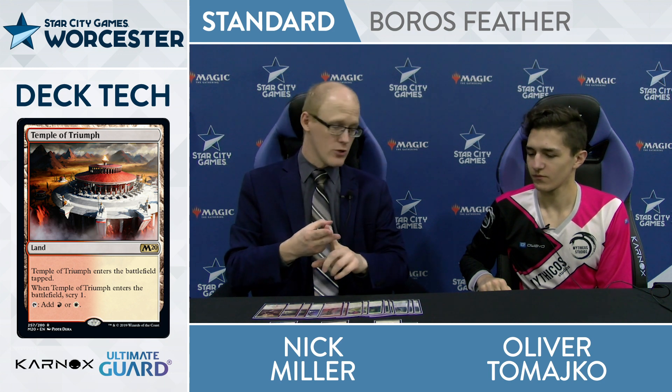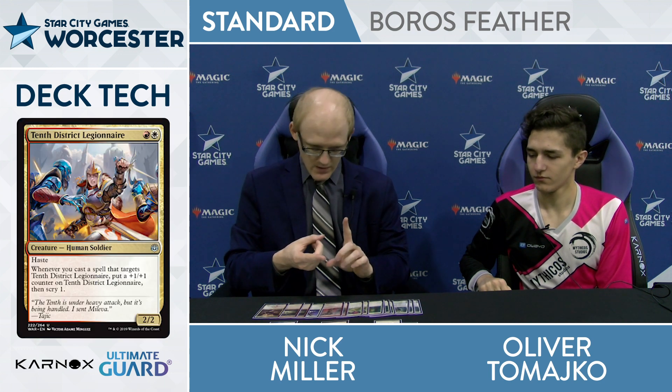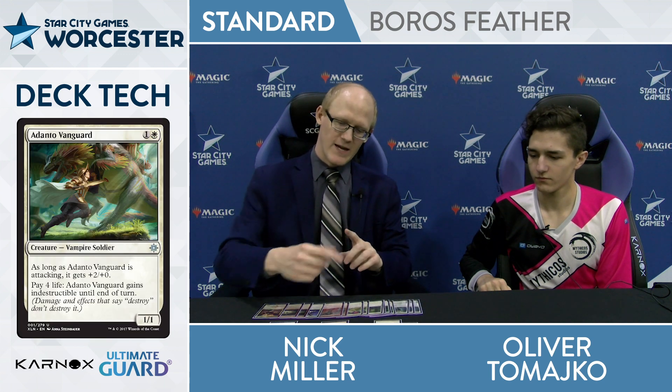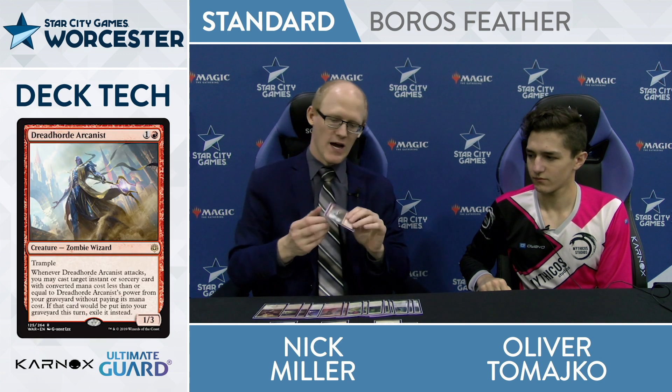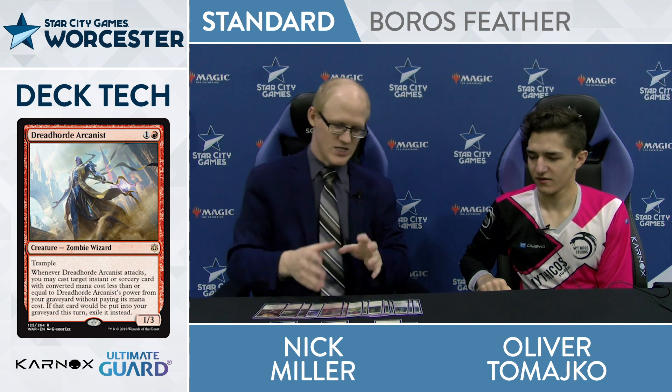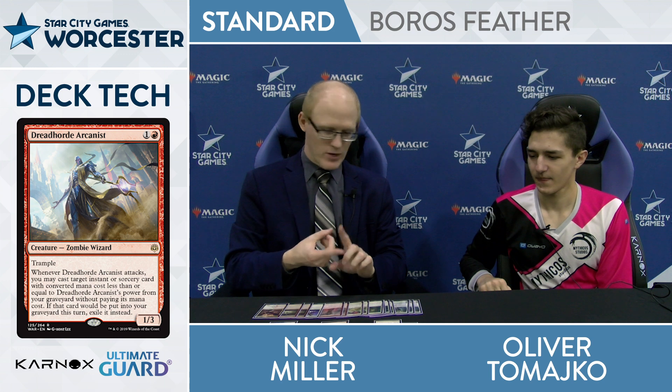And then, as you said, all your two-drops come online: Tenth-Rick, Legionnaire, Adanto Vanguard, and then Dreadhorde Arcanist — the card that really shined in Modern a couple weeks ago — now you get to put it to work here in Standard. Flashing back pretty powerful cards. What are you looking to do mostly — bringing back Shocks?